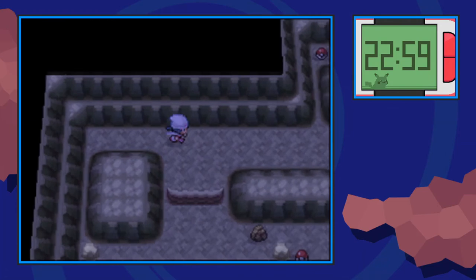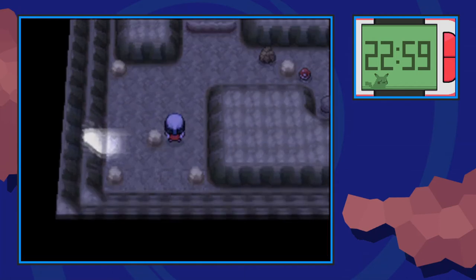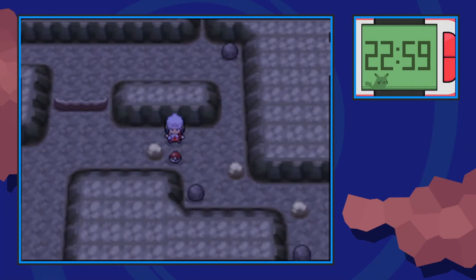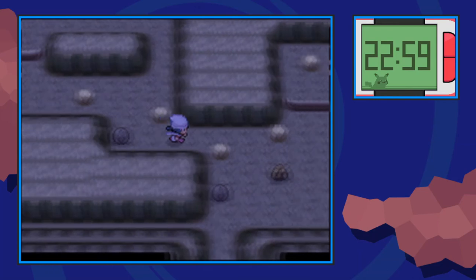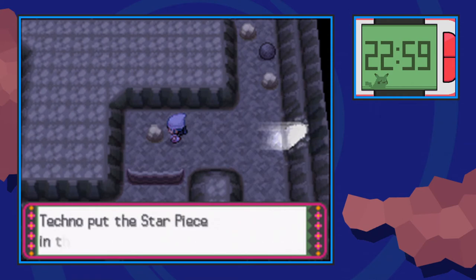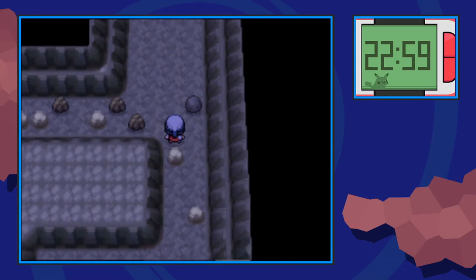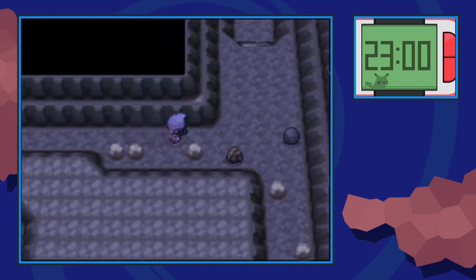From there, go ahead and make your way over this ledge. Before going out anywhere, you want to grab this Energy Powder that's on the rock. We're going to go up and Rock Smash through this rock, which takes us to a simple item — an Ice Heal. Then we're going to go to the right side of this cave — you can go ahead and pick up this Escape Rope. On this boulder over here, you can find a hidden Star Piece. From that rock, we're going to make our way up, push this boulder up a couple times, make our way to the left, Rock Smash through a couple rocks, and at the end of this hallway, find a Rare Candy.